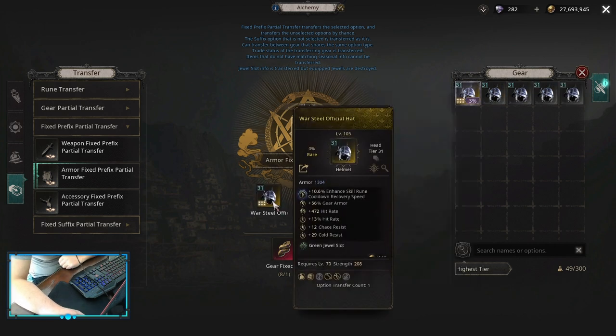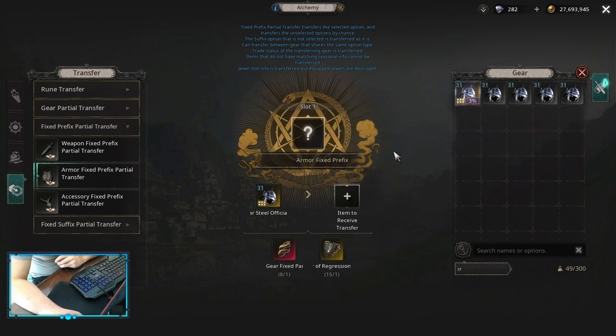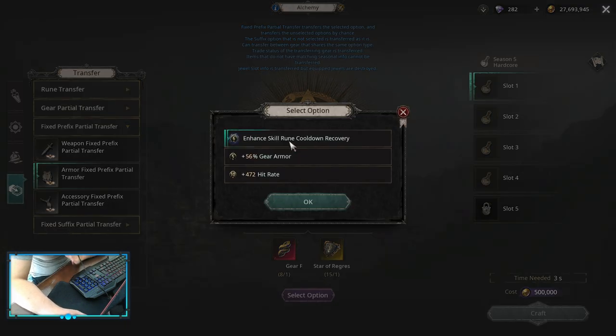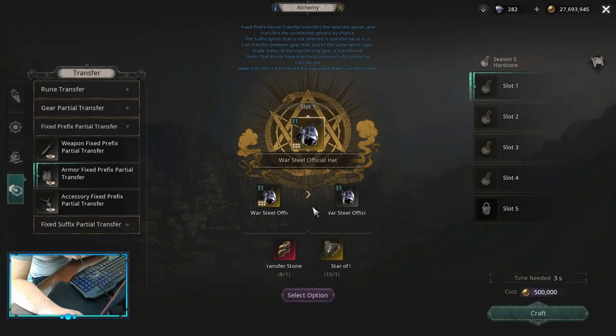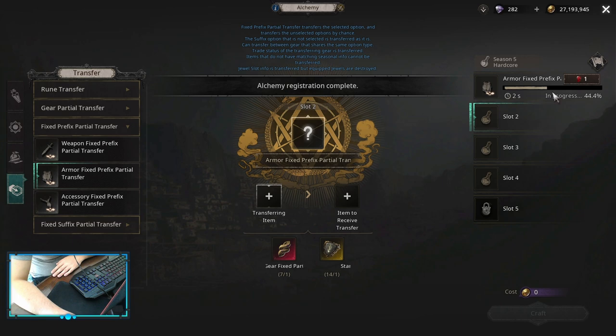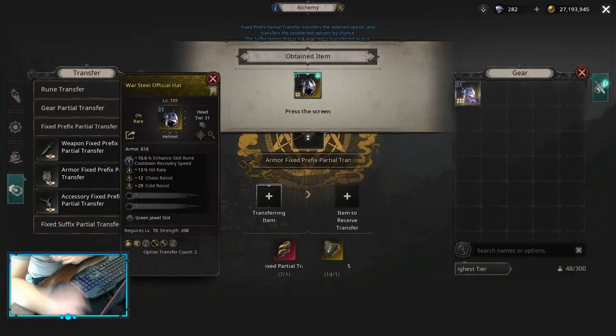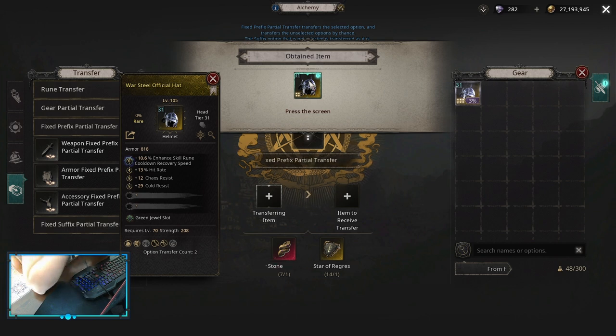I have a helmet right now that has an enhanced kill rune cooldown recovery speed authority prefix. When you transfer, the first way to basically transfer is to select that specific authority you want to transfer and then do a transfer. Let's do it and see what's gonna happen. As you can see, we transferred only the prefix because we did a fixed prefix partial transfer.